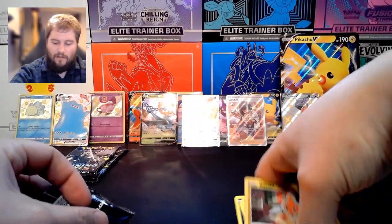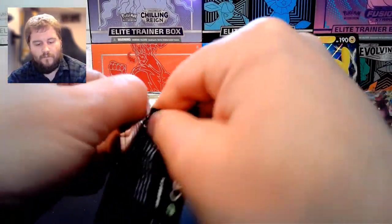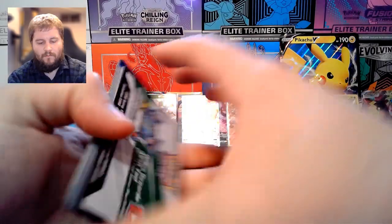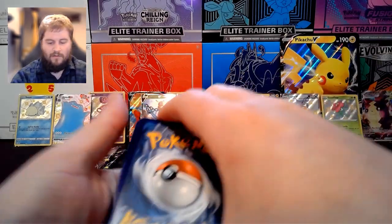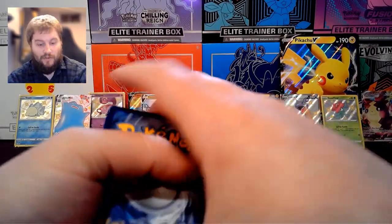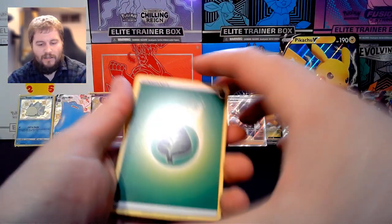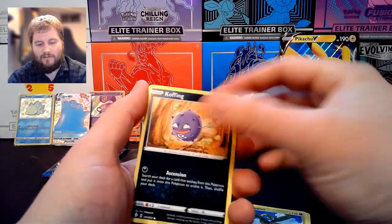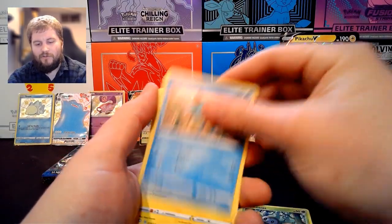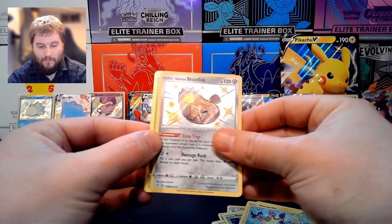Three to go — can we pull the Charizard? Code card — they all seem to be white code cards, makes the accidental showing not so bad. We have Grass Energy, Team Yell Towel, Thwacky, Tropius, Koffing, Trapinch, Rowlet, Chewtle, Morpeko, and a Shiny Galarian Stunfisk. Really like these shiny cards.